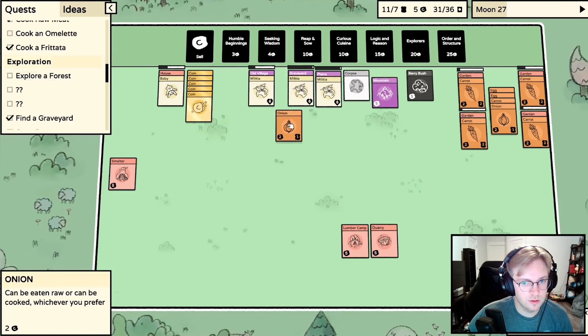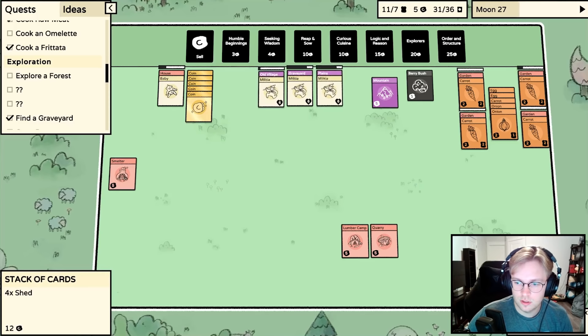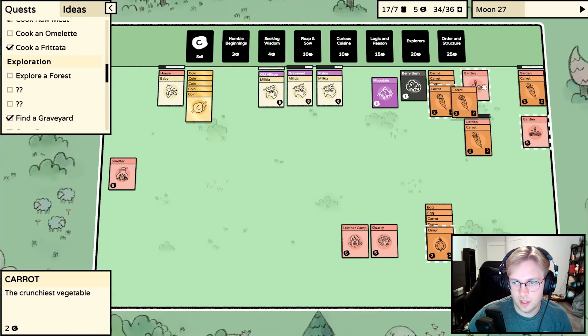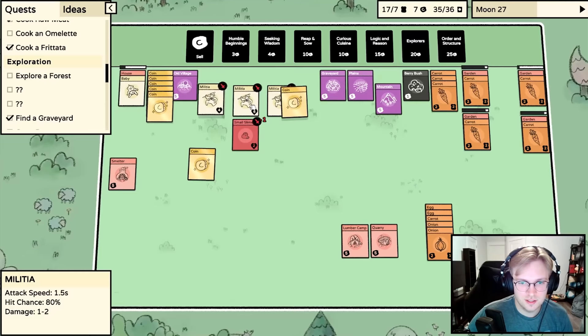Did someone just die? Oh, that's our old corpse - wait, we just found a corpse from the graveyard. A slime - we've got to kill it. I hate having to get rid of all my progress to fight the slime.